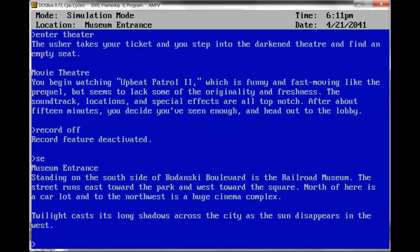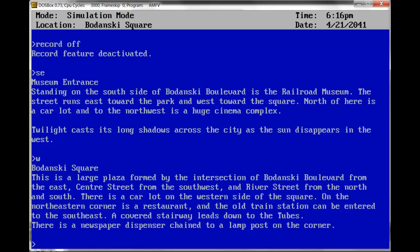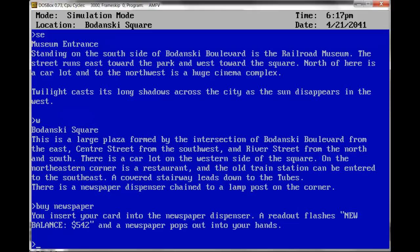Southeast — Museum Entrance. Standing on the south side of Bodansky Boulevard is the railroad museum. The street runs east towards the park and west towards the square. It's now 6:11 PM. West — Bodansky Square. This is a large plaza formed by the intersection of Bodansky Boulevard from the east, Center Street from the southwest, and River Street from the north and south. There's a newspaper dispenser chained to a lamp post on the corner. Buy newspaper — you insert your card, new balance $542, and a newspaper pops out into your hands. Record on.